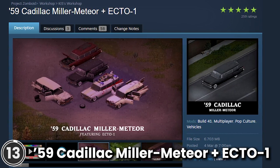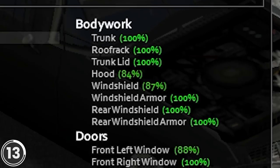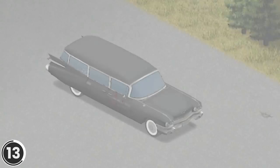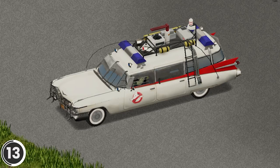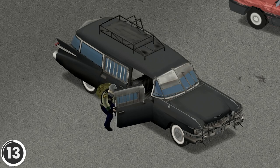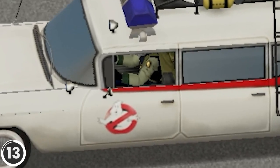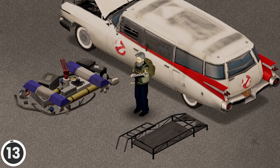59 Cadillac Miller Meteor Plus 801. This mod adds a new car to the game. It's upgradable and it even has a full armor set available. There's an Ecto-1 optional variant with all those features too. It has a fully animated HUD, trunk lid, doors and windows, a visible interior and character, and all parts have 3D objects you can remove and place in the world.